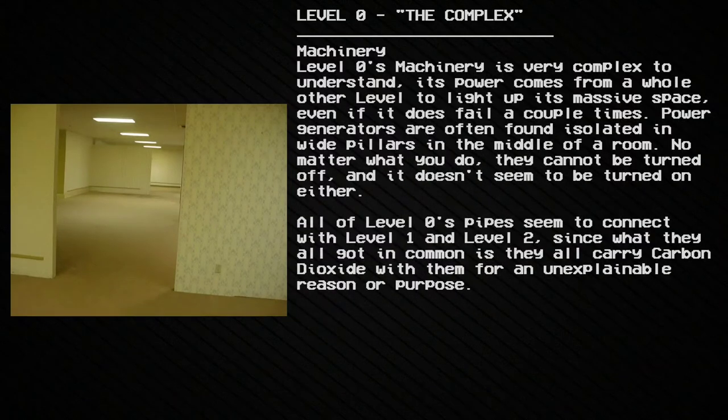Machinery: Level 0's machinery is very complex to understand. Its power comes from a whole other level to light up its massive space. Even if it fails a couple of times, power generators are often found isolated in wide pillars in the middle of a room.